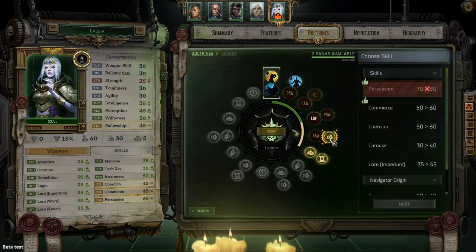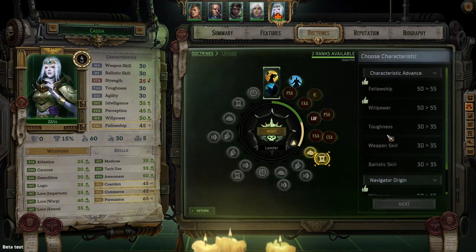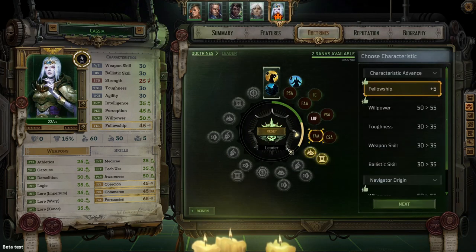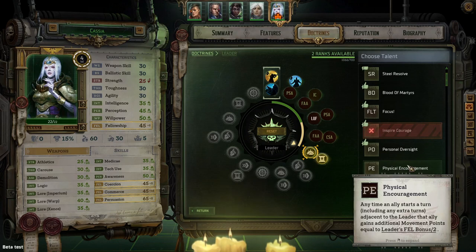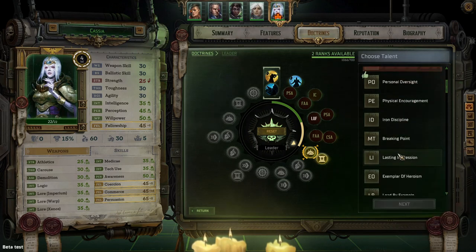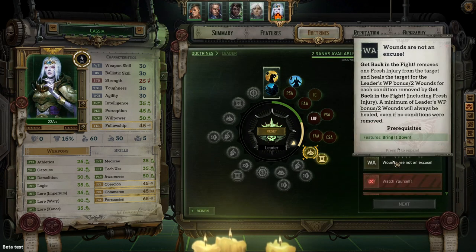Let's actually level up — going fellowship. Then commerce. Physical encouragement feat. So many choices. 'Get back in the fight' removes one flesh injury from target and heals by willpower — so we do want some willpower on her. For every condition removed, minimum half willpower will always be healed. That's kind of cool.